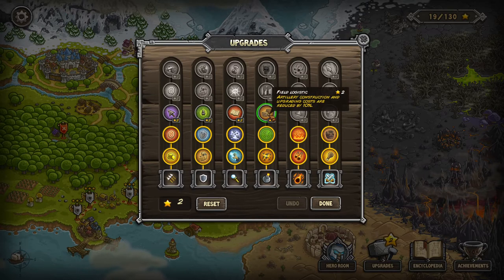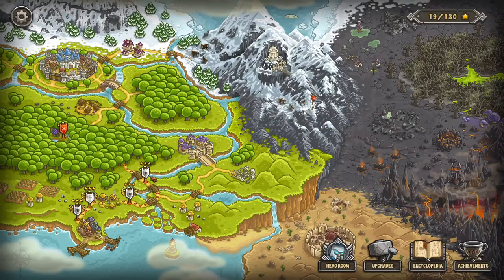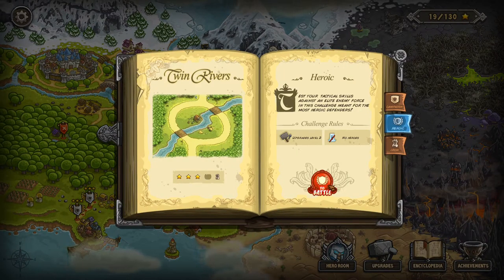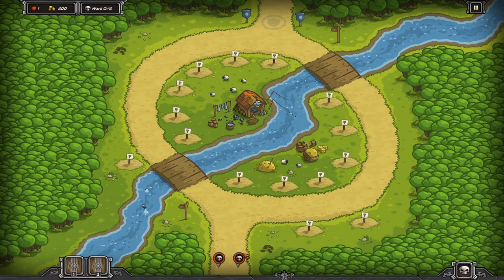A lot of times you'll go in with a well-balanced approach and it'll do something very specific. If you try to go too well-balanced you're going to end up leaking just because you didn't perfectly counter it. The challenge modes are set up so that you learn to counter certain things that the enemies are doing. None of these upgrades are going to help us with the next challenge. We did iron mode — yes we did. Let's do heroic here. Once again no hero, but we do have access to all of our towers.